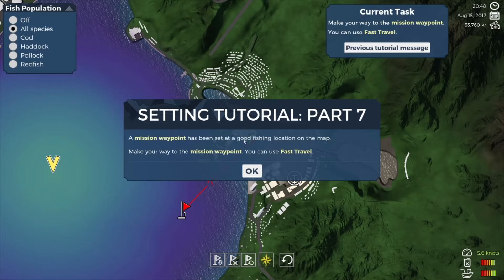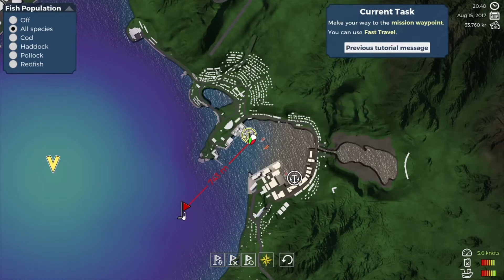The mission waypoint has been set at a good fishing location on the map. Make your way to the mission waypoint - you can use fast travel. So we're going to go here, and there we go - we're going to put it right there. That's where we want to be.